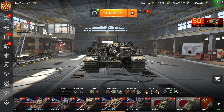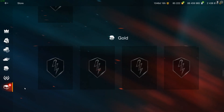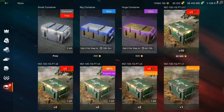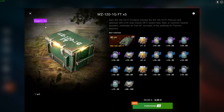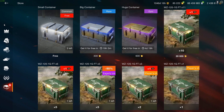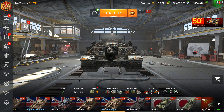Hello there fellow humans and welcome to this video. The Badger is in the shop and there's also WZ-120 1GFT crates, but they're stupid so just ignore that. Just ignore these crates. The tank is okay, the tank is somewhat good, but the crates are absolute bullshit so just ignore them. The Badger...